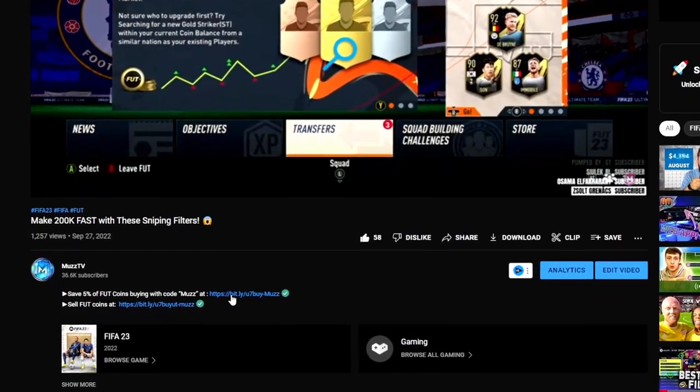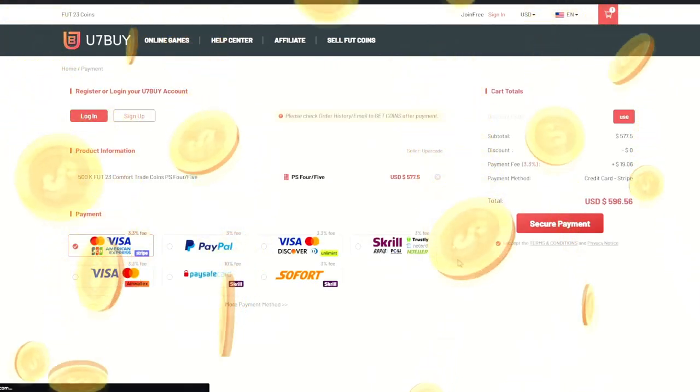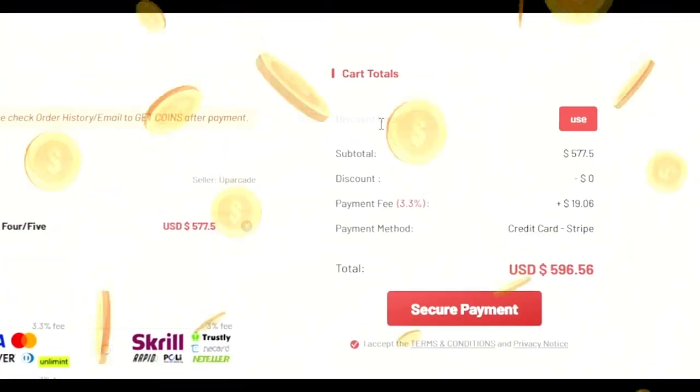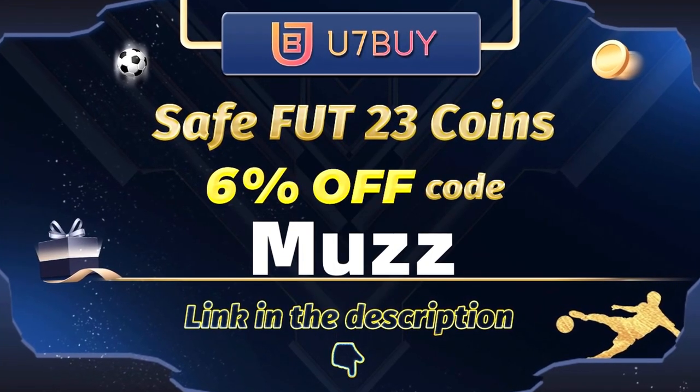For cheap and reliable FIFA 23 coins, head over to u7buy.com. They deliver fast and reliable FIFA 23 coins. Make sure to use code 'muzz' for 6% off at checkout — links in the description.